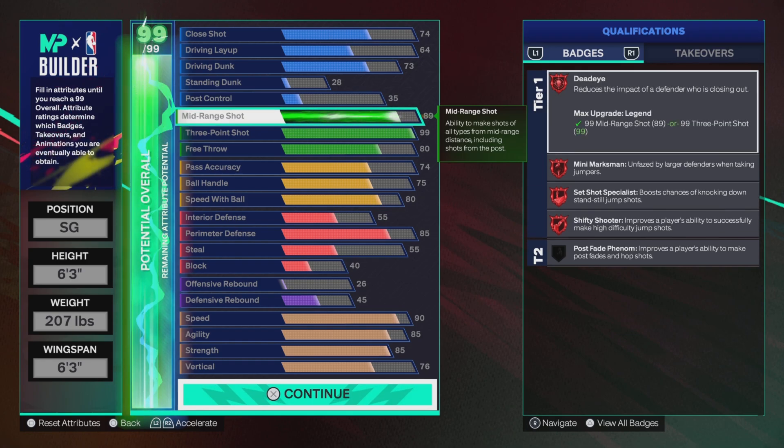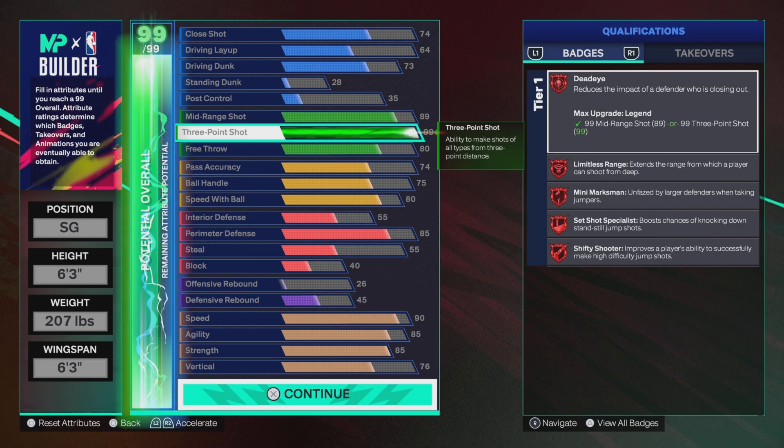Going straight to the shooting: 89 mid-range, and a 99 three-ball — that gives us Hall of Fame Dead Eye, Legend Limitless Range, Legend Mini Marksman, Legend Set Shot Specialist, and Legend Shifty Shooter.